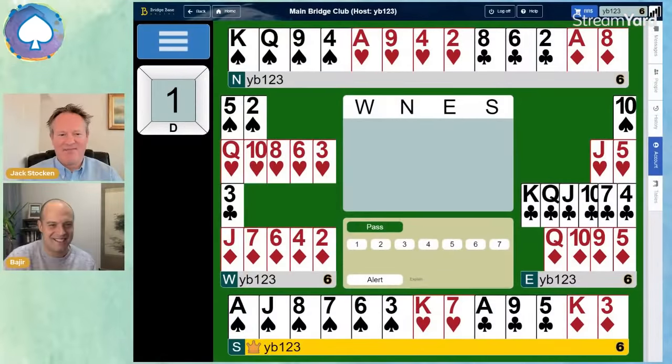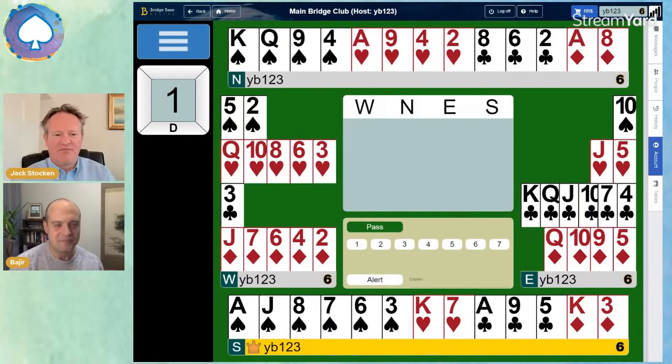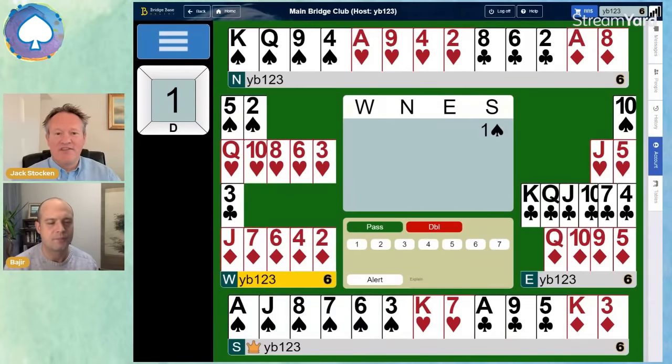It just appears in this bridge hand that we're about to see in a second. It looks impossible — how can you get rid of the two losers? But if anything seems impossible, there's normally a way. Let's load up the hand and see what you got for us. Should we go through the bidding first? Please. So it's a one-spade opener from South, and it would be one-spade both Standard and Acol — exactly the same for those watching overseas in America, Italy, France, etc.